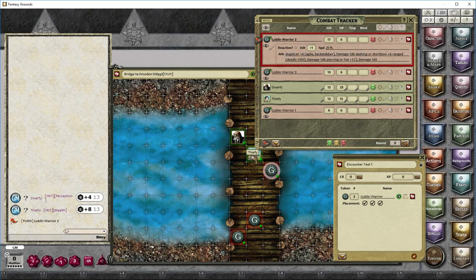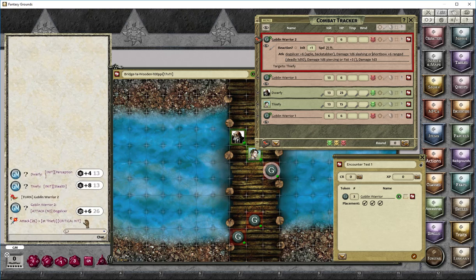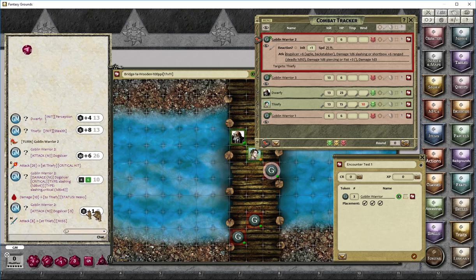His second action is to attack. You can control-left-click to target, and you'll see little arrows appear — including the five-foot arrow — and it will also show in the combat tracker that he's targeting Fifi. He rolls his dog slicer and it's a critical hit, then I roll the damage: 10 points of damage to Fifi. That's not looking good. For his second attack, we haven't implemented multi-attack for NPCs yet, so I manually apply a minus five modifier — and even with that it would have been a miss.